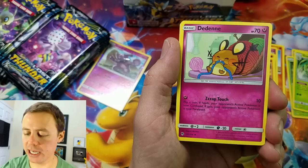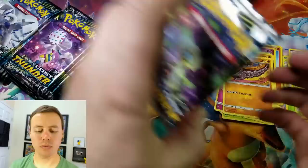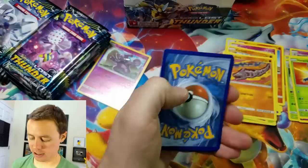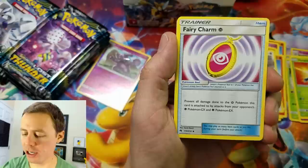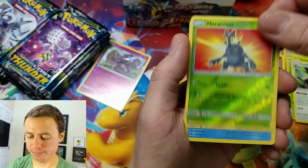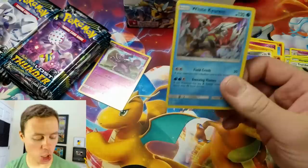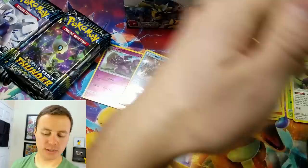Carbink, Chikorita, Scyther, Merrill, Onyx, grass type energy again, Heracross, Fairy Charm, Trumbeak Reverse Holo, Anafortress Rare. We have not had a holo card until just now. Litwick, Chikorita, Natu, Hondur, Lonely Diglett, water type energy, Fairy Charm, Professor Elm's Lecture, Trumbeak, Heracross — and a Lucario Holo Rare. Two points. So we're at three total.